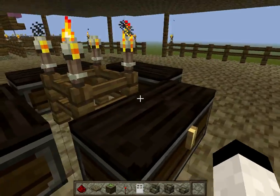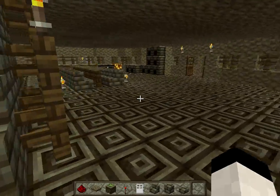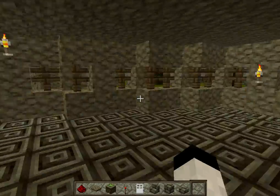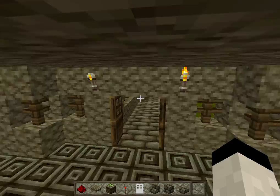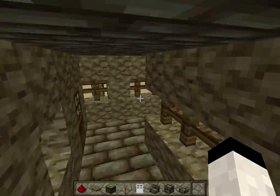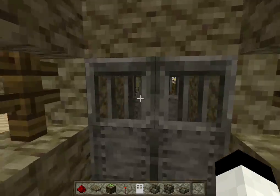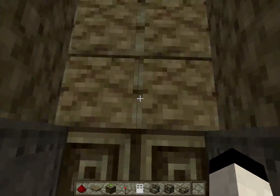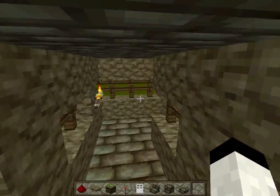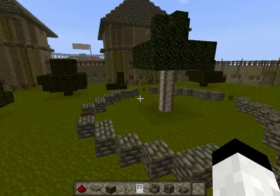There's another stairs here which leads to the kitchen, and if you go all the way you can see the iron doors, which lead to the chest room. That's why there are two iron doors — heavy security and whatnot.